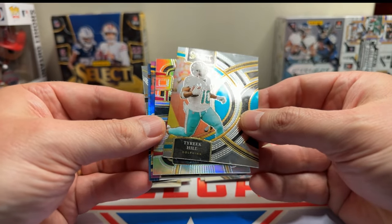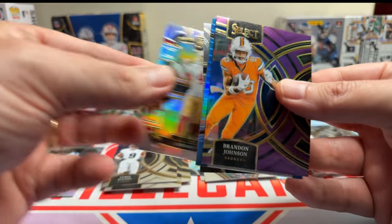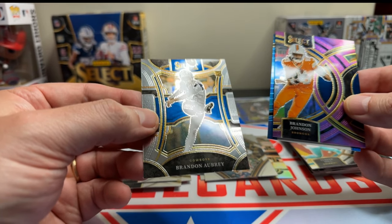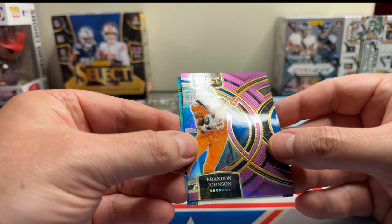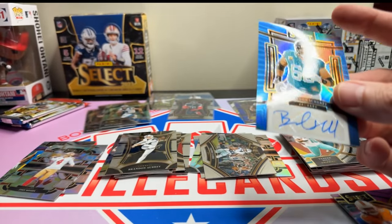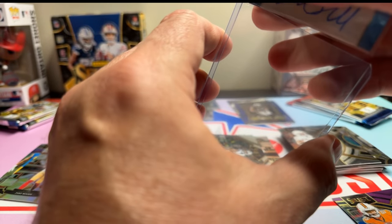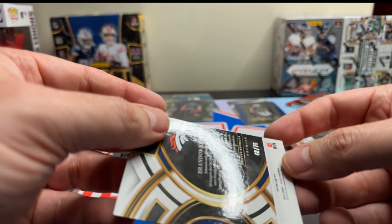Got something in this pack. Got a Tyreek Hill, a Jake Moody. Got a Brandon Johnson, a Brandon Aubrey — the ying to Chad Ryland's yang. And the auto is... not a rookie. Brandon Sheriff out of 49. That's horrible — used to play for the Commanders. That is not a good autograph. And then this Brandon Johnson is out of 75. Very nice.